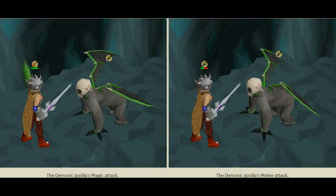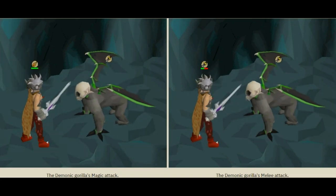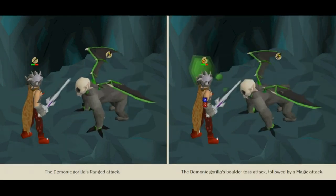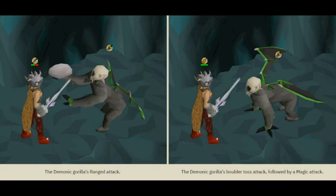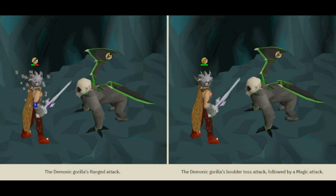The magic attack has the Demonic Gorilla puff up its chest and then spit a green splat. The melee attack has the Demonic Gorilla claw you. The range attack has the Gorilla pick up a rock and throw it at you, and the boulder attack has the Demonic Gorilla go back on its hind legs and stop its main attack. The boulder attack will only happen when the Gorilla is using range or magic, so if it is meleeing you, it will not occur.